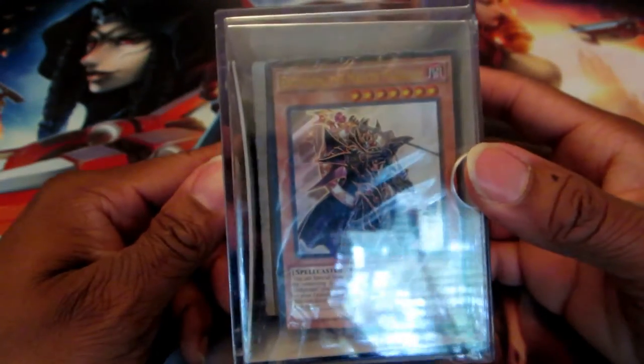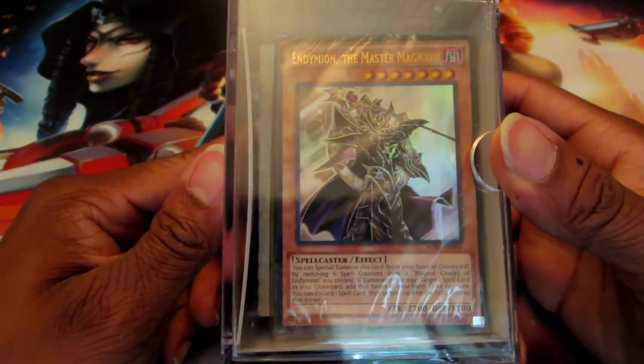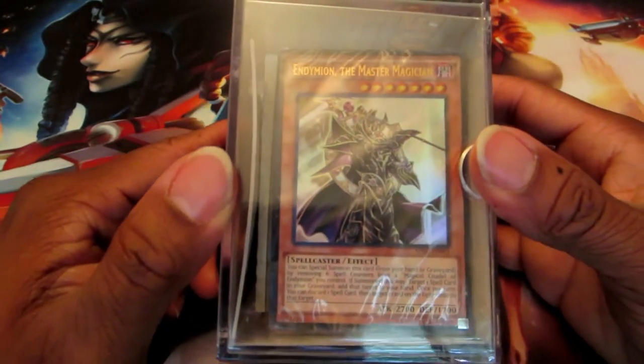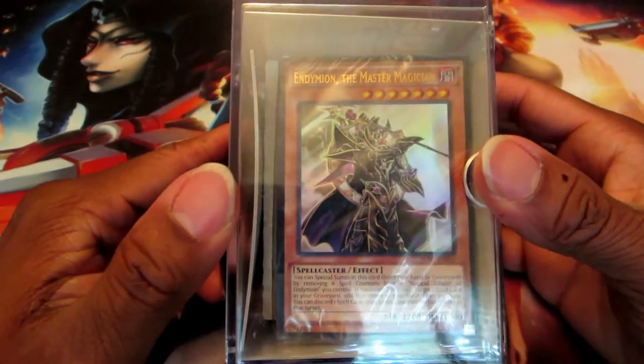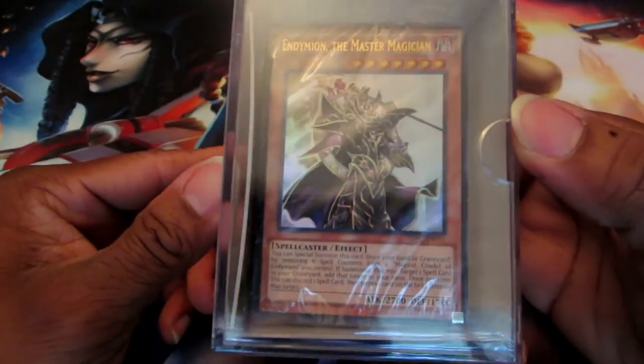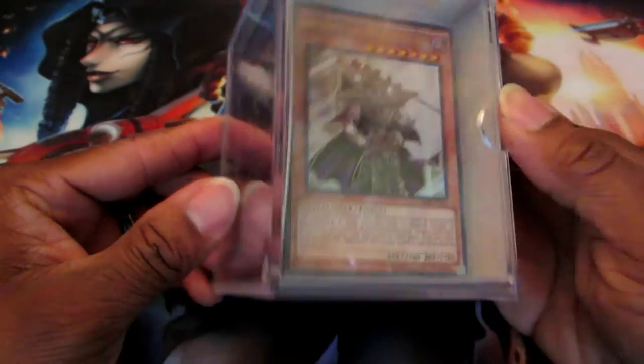This particular one is the Spellcaster's Command, which is one of my favorite decks. If you're building a Spellcaster deck, it's awesome to get. Lots of good Spell cards in there, decent Trap cards, and Endymion is probably my favorite level 7 Spellcaster outside of Dark Magician.